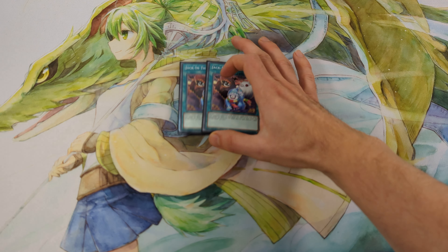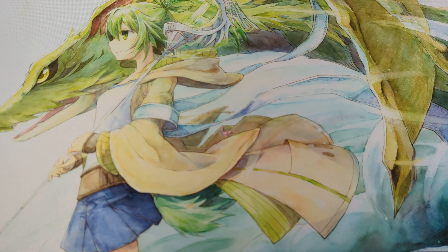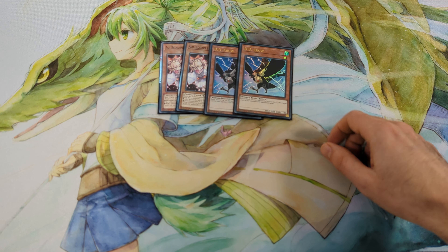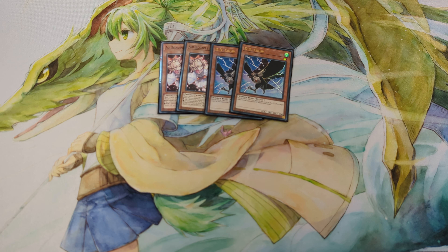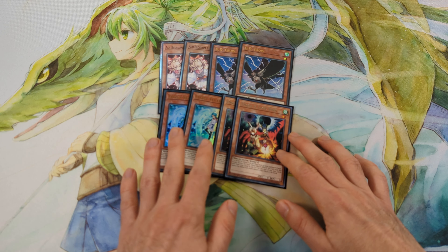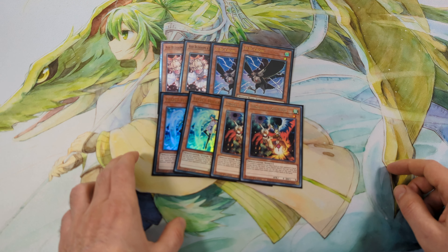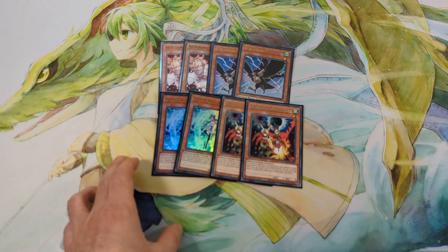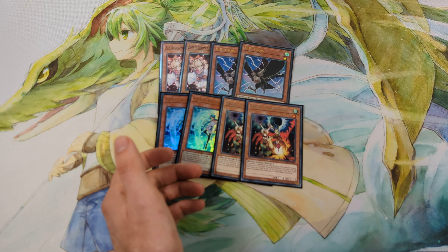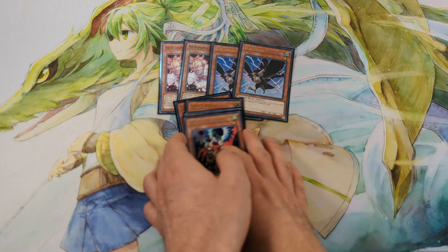For consistency I play 2 Jack-in-the-Hat and 2 Veratru. For the hand traps I play 2 Ash, 2 D.D. Crow — I can search D.D. Crow with this deck pretty easily — and I also play 2 Effect Veiler and 2 Droll. All these hand traps except the Ash are level 1s, so worst case I can just normal summon them and use them as material. I play Droll and Veiler because I can search them with Veratru, so I have additional negations where I need.